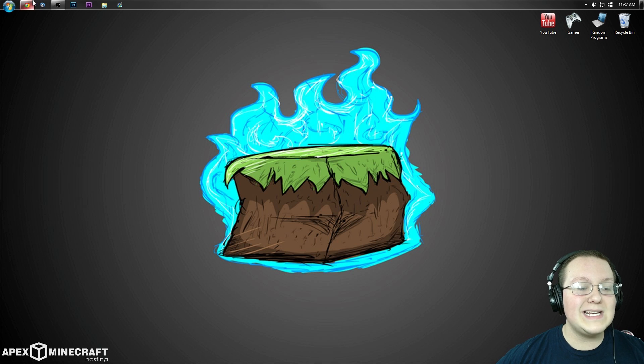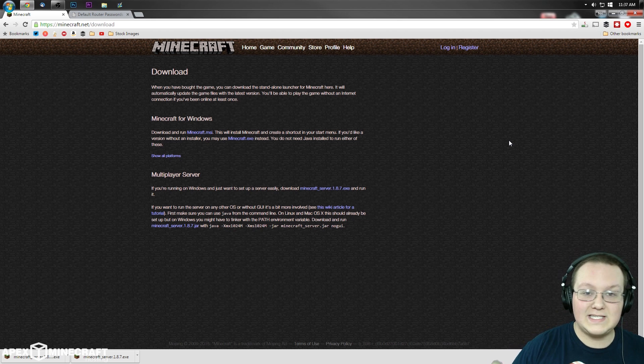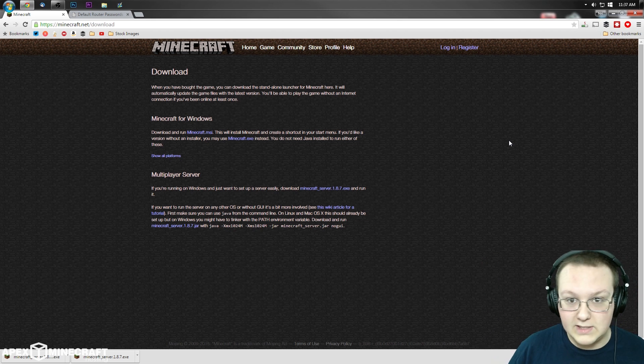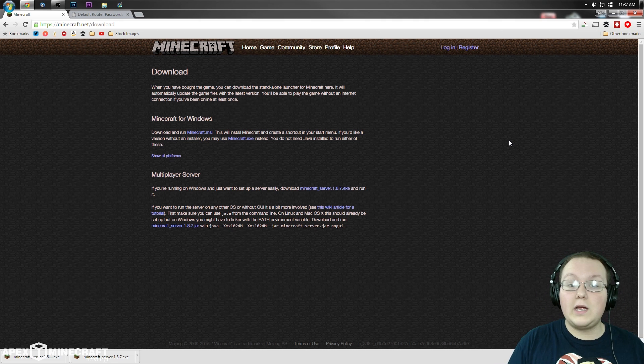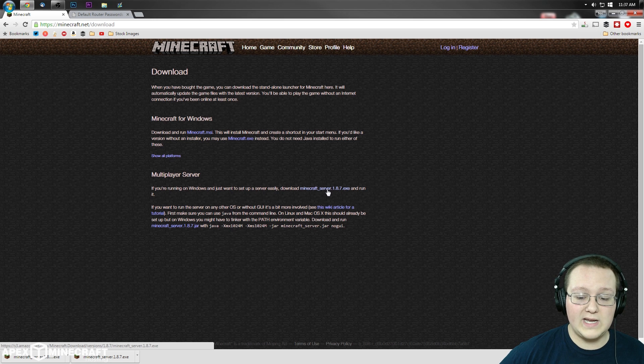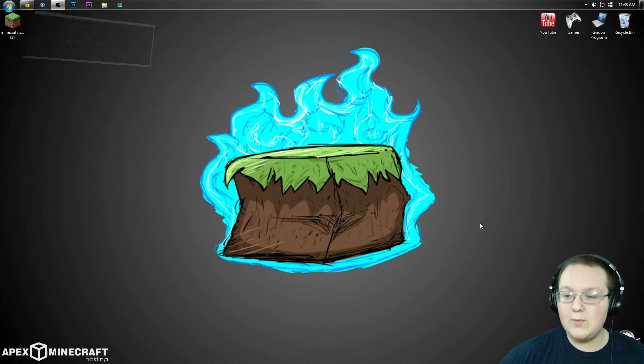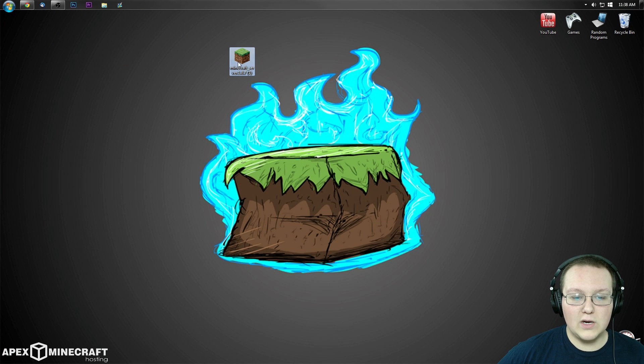First off, we want to go to nixgames.com/mcdownload or minecraft.net/download — that's the second link in the description down below. Once you're here, you want to click on minecraft_server.1.8.7.exe. Click on that and it will download. We can now minimize this and here we go.